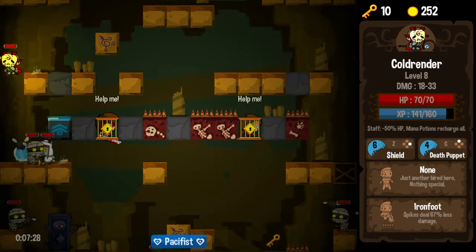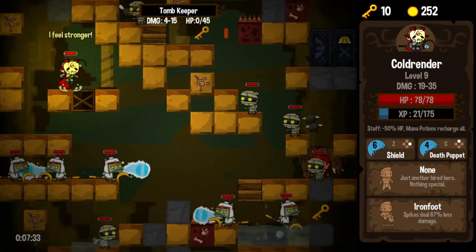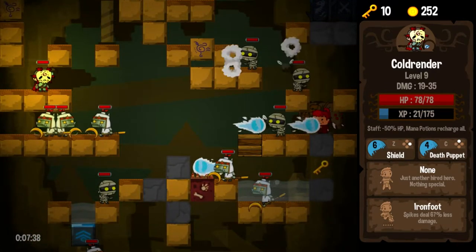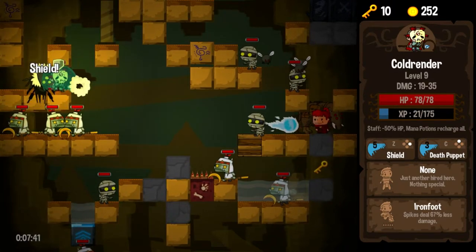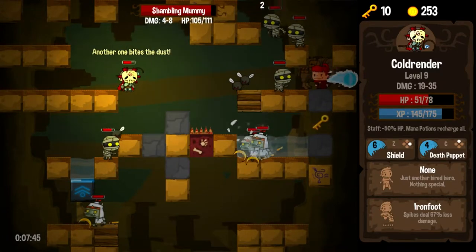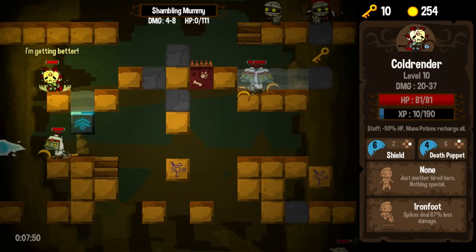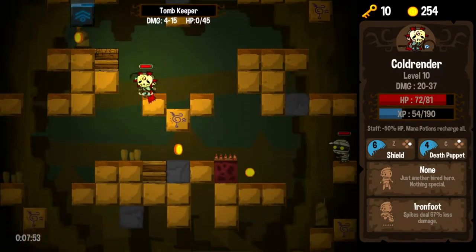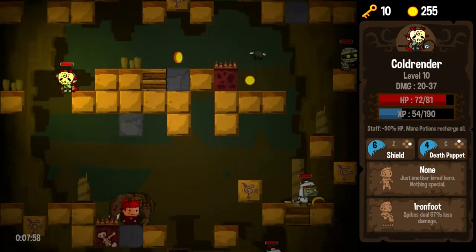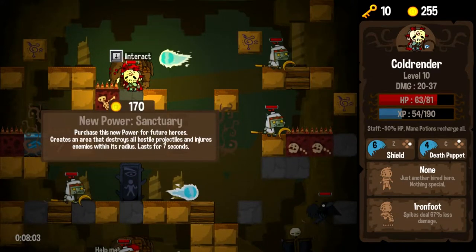Nice to know in a game like this that there's a little more going on — some stuff below the initial surface. Sometimes those cryptic statues actually have something real and meaningful to say. Death puppet and shield — should do some good work for us here. That level up was very timely; I really needed that after some considerable poor choices.